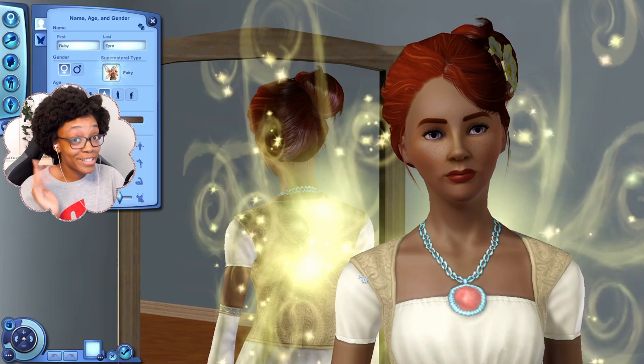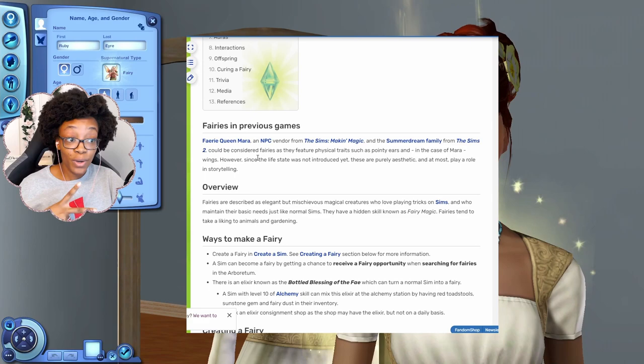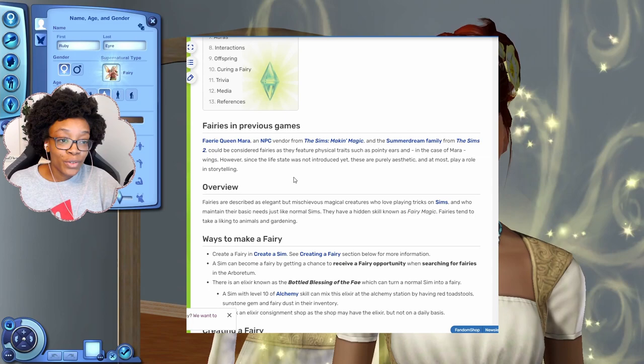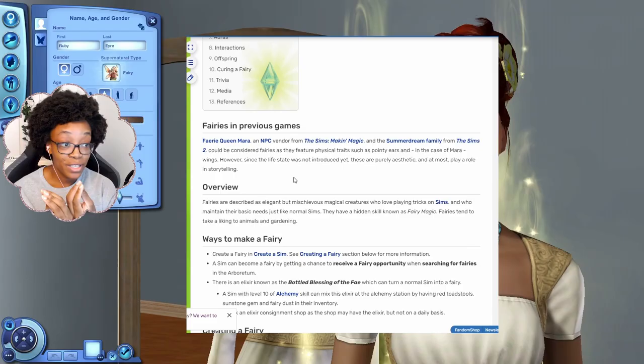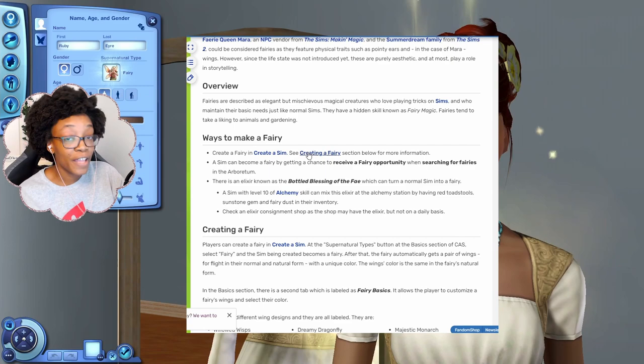According to the Sims Wiki, there used to be a fairy queen named Mara in The Sims Making Magic — the original Sims game. Then in The Sims 2 there was the Summer Dream family. These sims were really only fairies in so much as their physical traits: they had pointy ears and Mara had wings, but it wasn't actually a life state — just aesthetics.